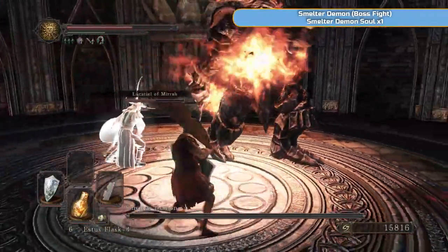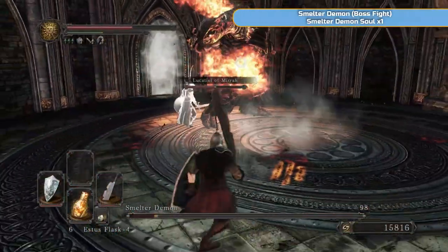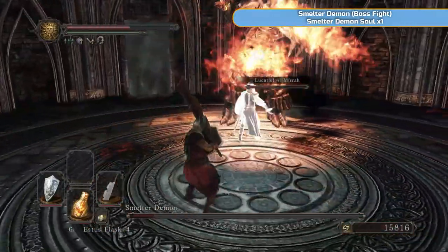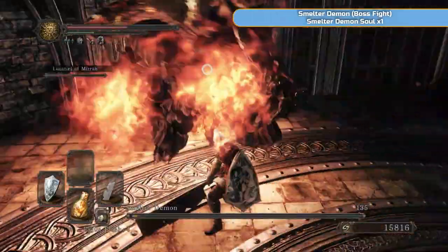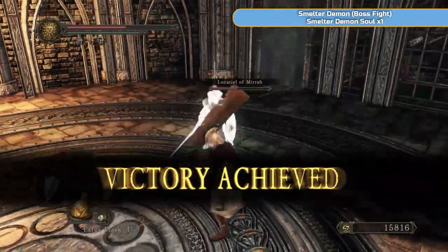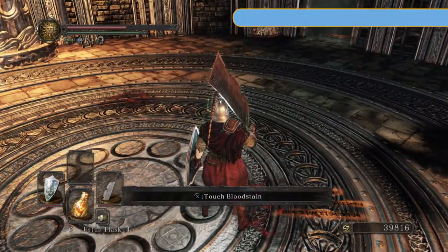Straight after this there is a boss fight, and there's also going to be a fight which is probably harder than the Smelter Demon to be honest. When we come back we're going to fight a Pursuer here, which is completely optional. It is just to get a single ring, but it is a ring I do like — the Ring of Blades plus one. It makes us output more damage, so that's why I'm wanting to get it.